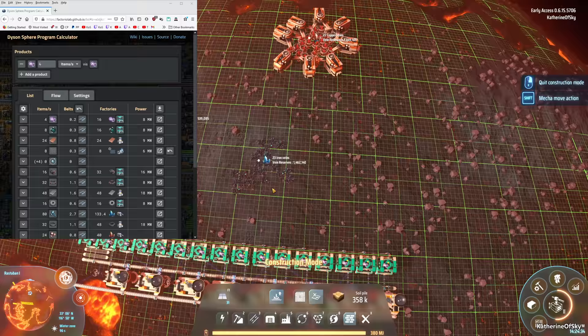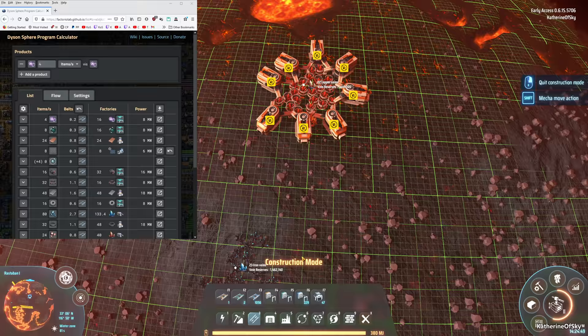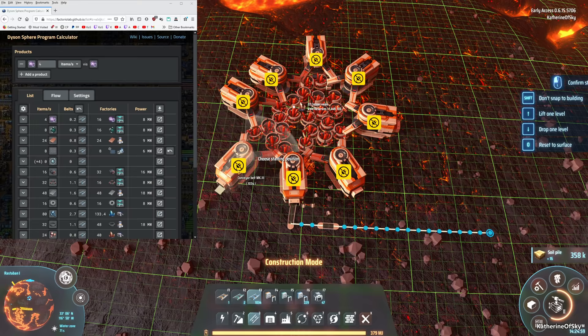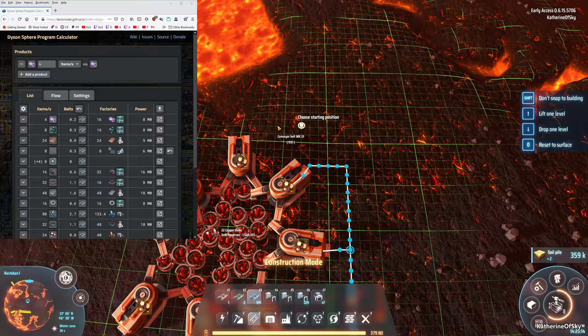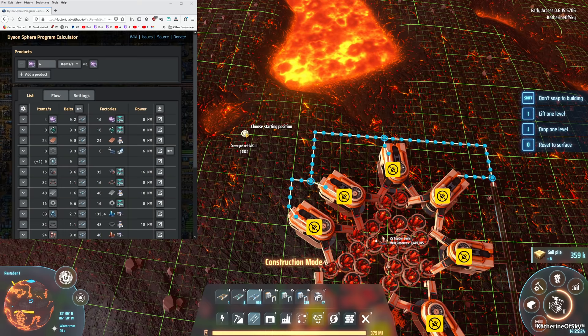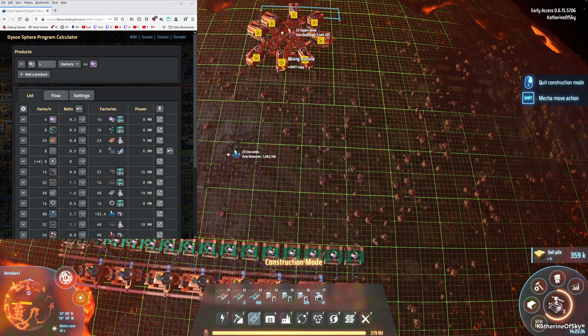Let's get this on a belt. Our belts are 30 items per second, and the calculator tells me I need 0.8 belts because we don't need that much production — we're just using this copper for one thing. This is also a great place for some solar panels intermittently. We're going to use less area near this lava pit.